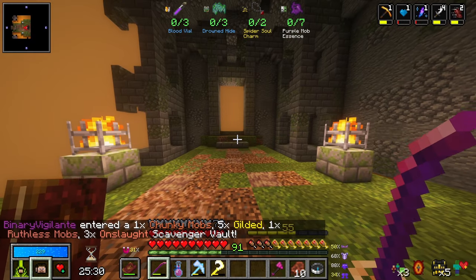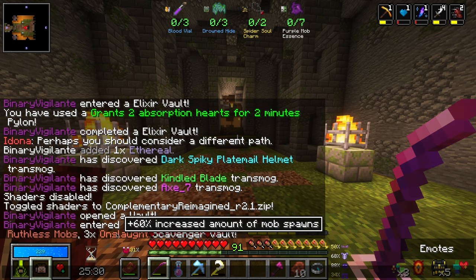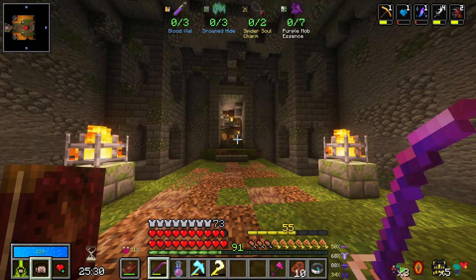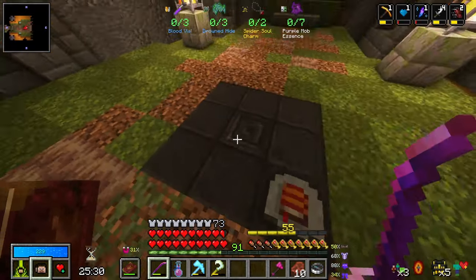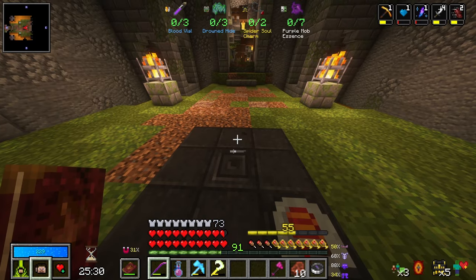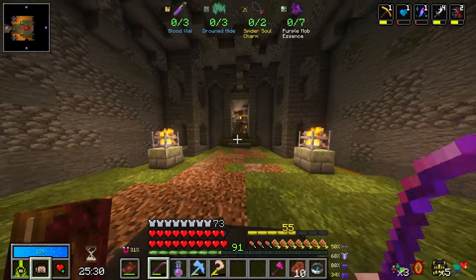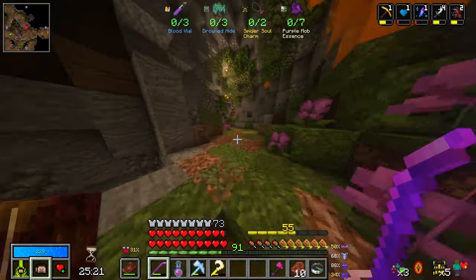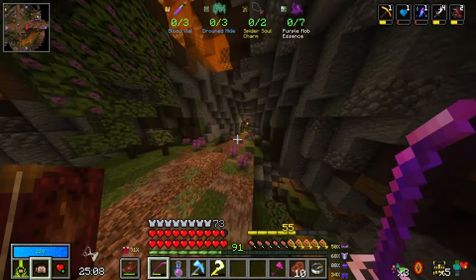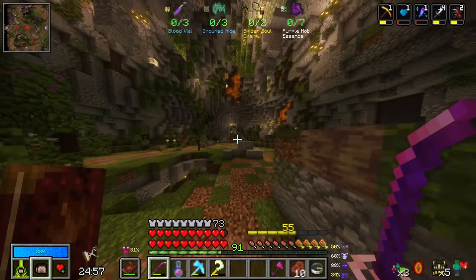We have chunky mobs which means they have more health. Ruthless — they have more damage — and increased amount of mob spawns. But we have five times gilded and it is a scavenger hunt, that's interesting. We need to go right and then down until we reach the library. Let's go and get this done — turn right here and try not to spawn anything in at the moment, and then immediately turn right. All I should have to do is just keep going down until I reach the library.